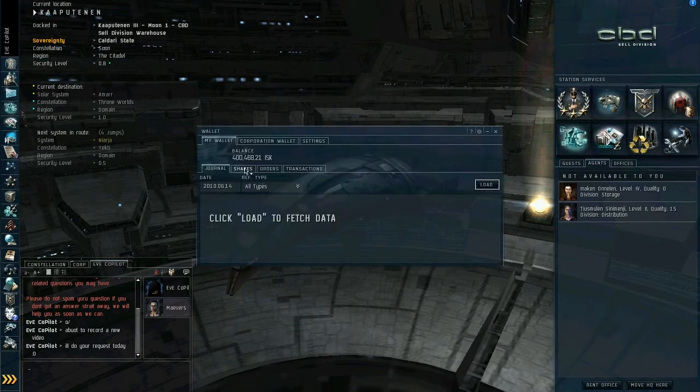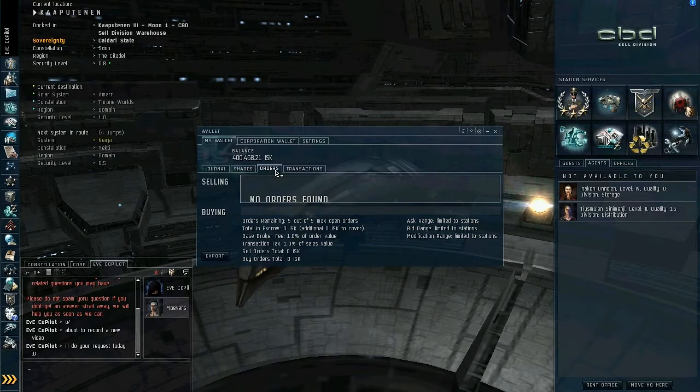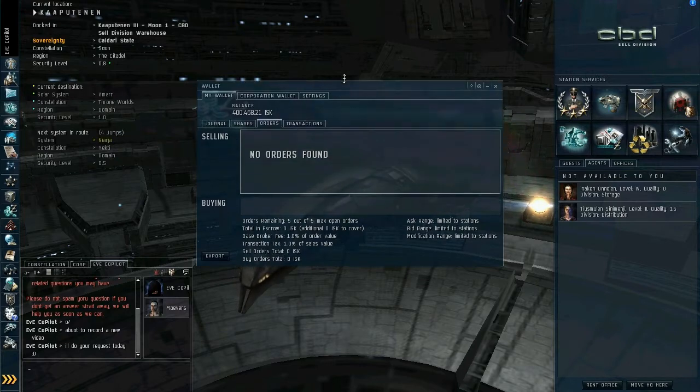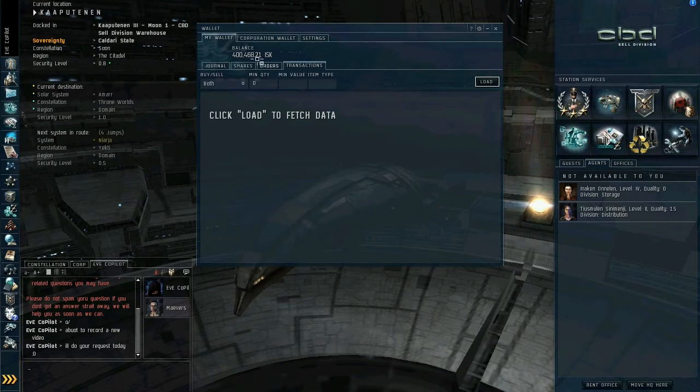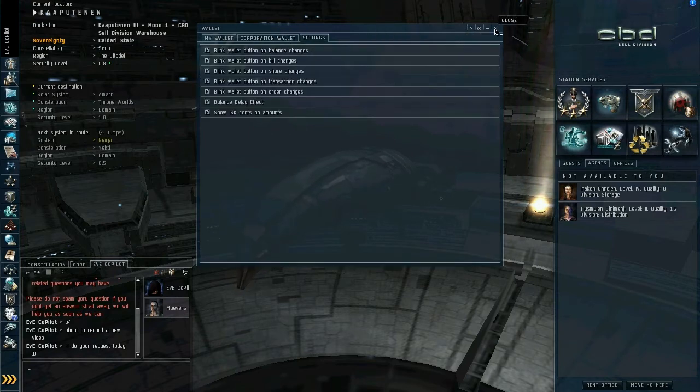Wallet — really very simple. You can view your personal wallet and load up everything you've bought and sold. Shares are corporation-based. Orders are things that you're selling on the market at the moment. Transactions give a more detailed view. Corporation wallet is also controlled from here, and you've got settings for when you want it to update and when you want it to blink.